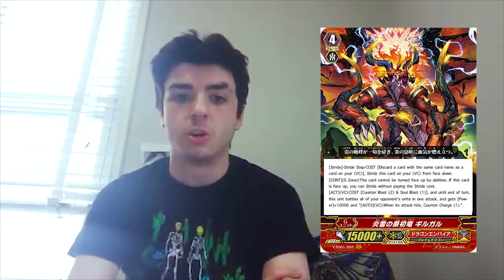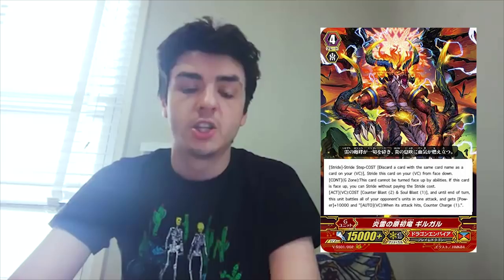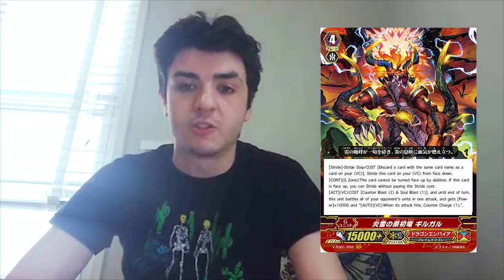Progenitor Dragon of Lightning Flame, Gilgal — or Giygas, I love Earthbound. Persona Discard, can't be flipped, free stride. Act: Counter Blast 2, Soul Blast 1. Until the end of this turn, it battles all of your opponent's units in one attack, it gets 10k, and on-hit counter charge of 1. So provided your opponent has at least two things, it's basically just Soul Blast 1 for 10k and a board wipe, which is good — especially for clans that don't have it, like Nubitama and Murakumo. That's pretty good. We love that board wipe and free cost, and since it attacks everything it screws over Excel, which is pretty good.